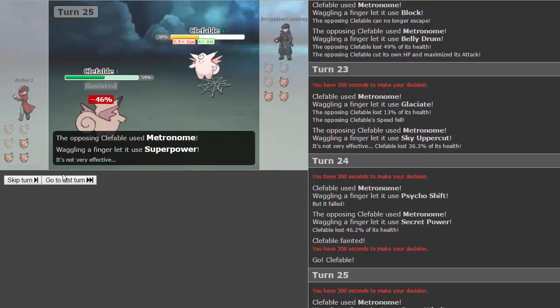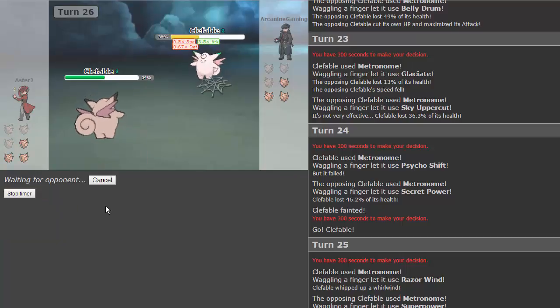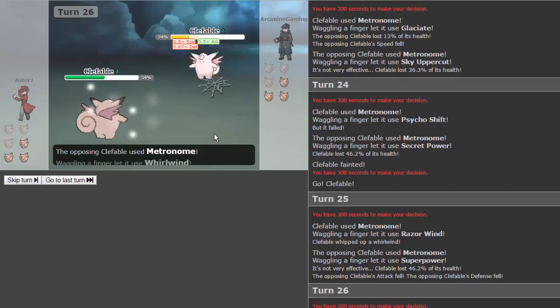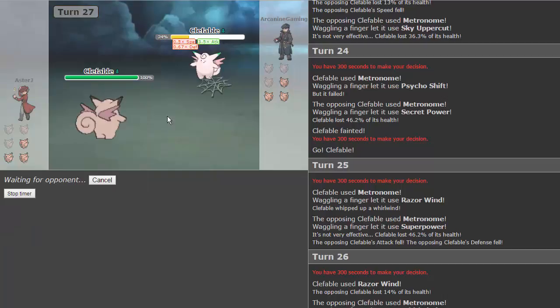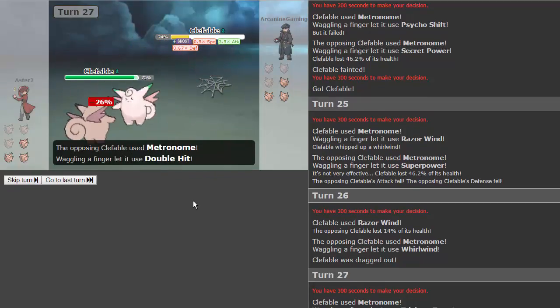This one's really scary — don't get any more physical moves. Superpower is fine. We get razor wind, which is a two-turn move that charged up on the first turn, so we'll hit on the second. It's a flying type move but does nothing. He gets whirlwind and whirlwinds us into another Clefable, which is fine. We turn him into a ghost and he gets double hit — that's gonna hurt like crazy.